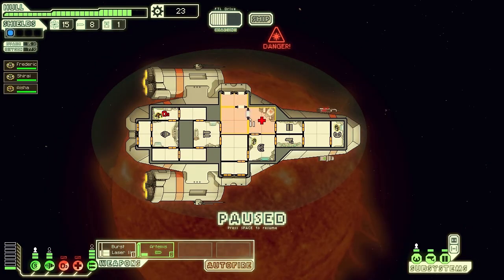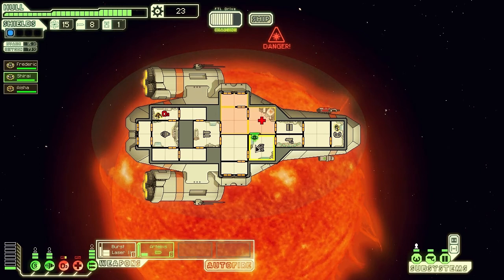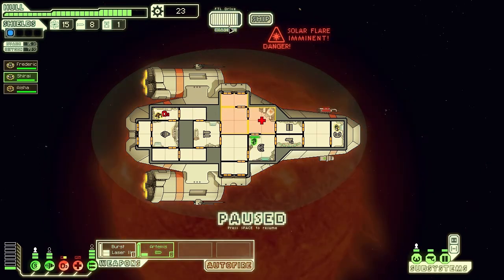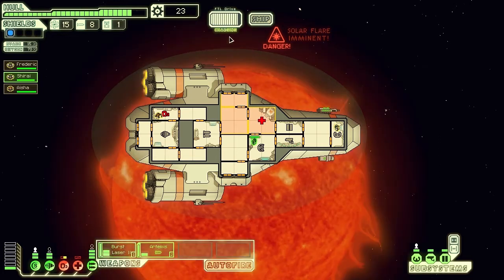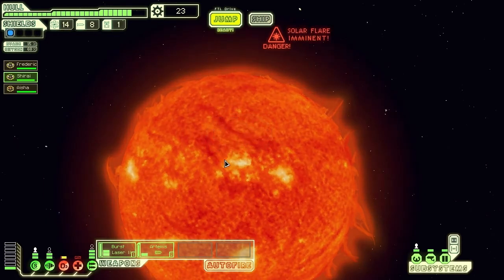You can see where we were being hit - these areas have turned red, which means they're damaged. I'm just going to get out of there. We can't jump yet, we're still waiting for the jump drive. There we go - we're just going to get straight out of there so we don't take another solar hit.